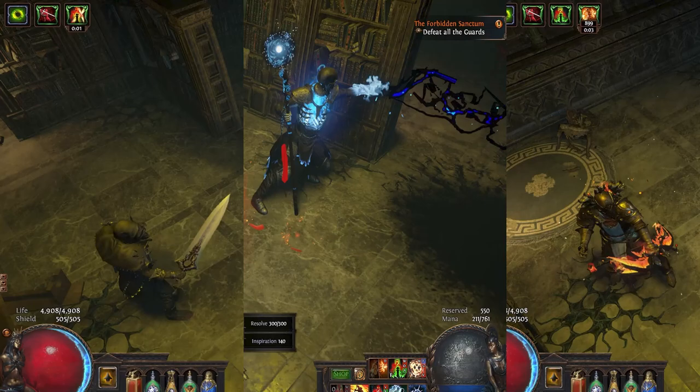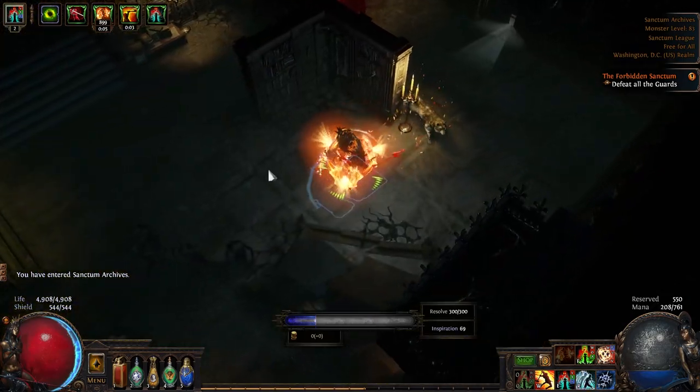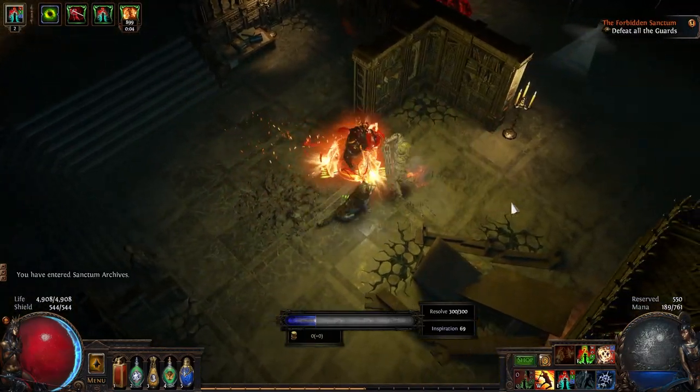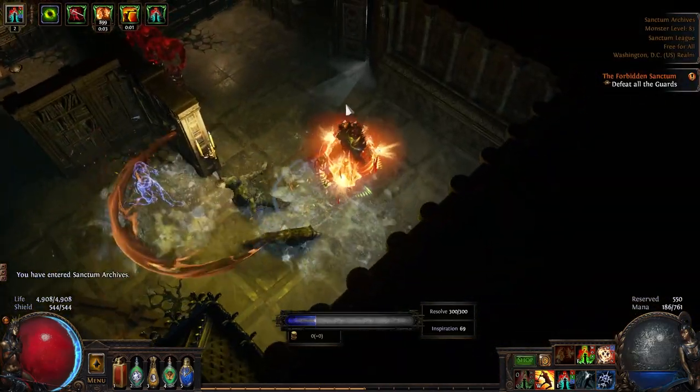My top three offenders are the Deadly Blade Dancer, Undying Archmage, and Templar Marksman. As you can see here, the Blade Dancer has a blink strike attack that can begin off-screen and suddenly he's on top of you swinging. The safest method to avoid the blink strike is to use an instantaneous movement skill like Frostblink towards or to either side of the direction the Blade Dancer is coming from.